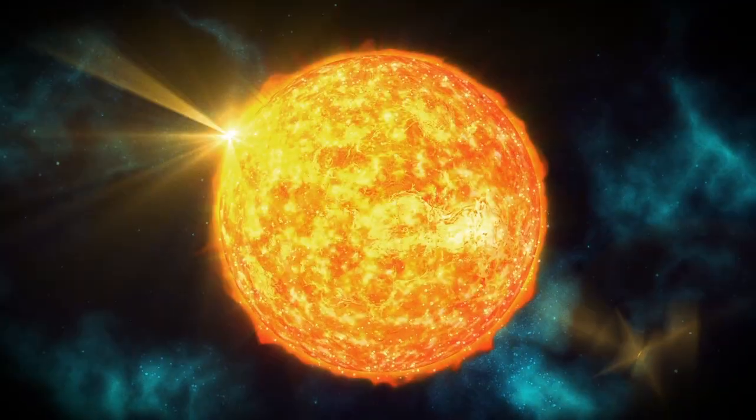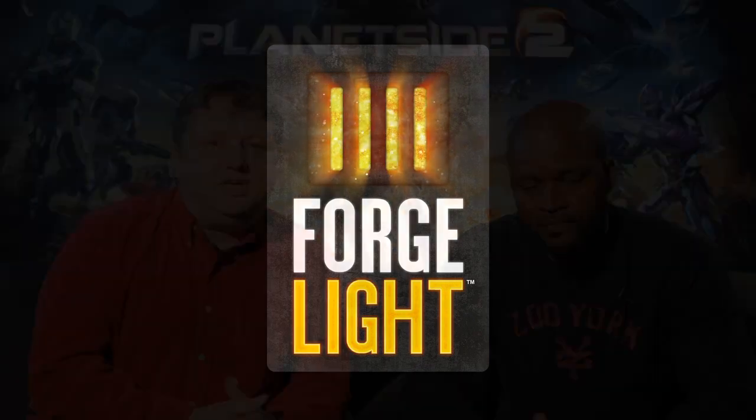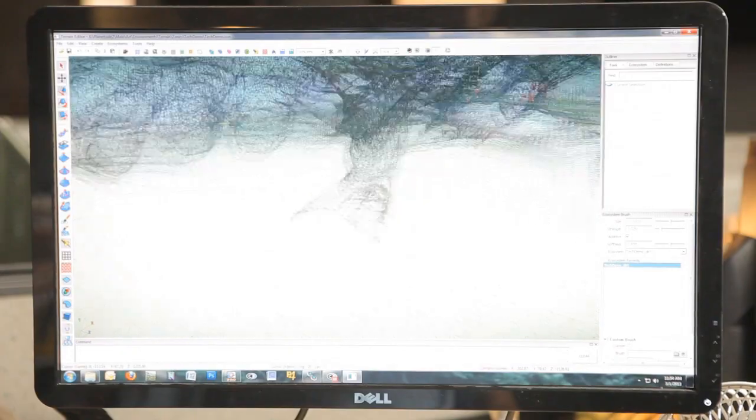Hi, I'm Ryan Elam, technical director of Planetside 2, and I'm Tramell Isaac, senior art director for Planetside 2. We're here today to talk about Forgelight. Forgelight is the name that we've given to our core engine — it's our set of tools for the designers and artists, the client and the renderer, and the server behind the game.